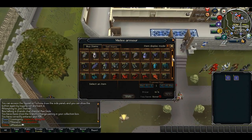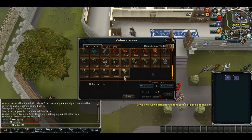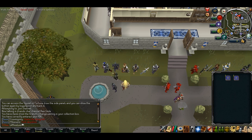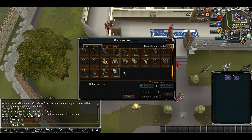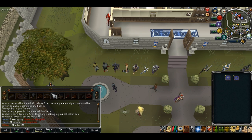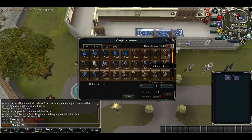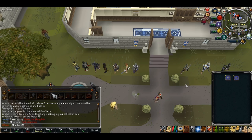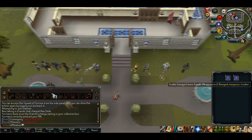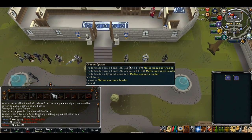You've got your armor sets here — free Torva and everything. It's very cool range armor with your Pernix and Elysian stuff like that, and then you've got the magic armor.